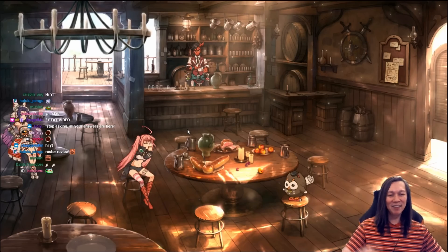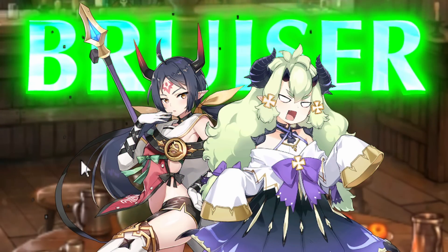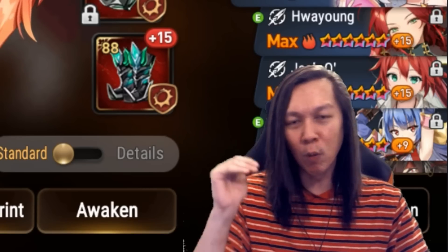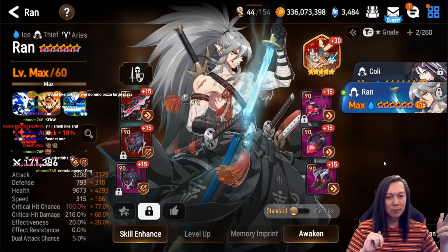Stat video today — the last stat video we did was like a year ago. I'll go through all my openers, damage dealers, and then losers last. Let's just get to it. We've got tier one openers, meaning units that have super high base speed.